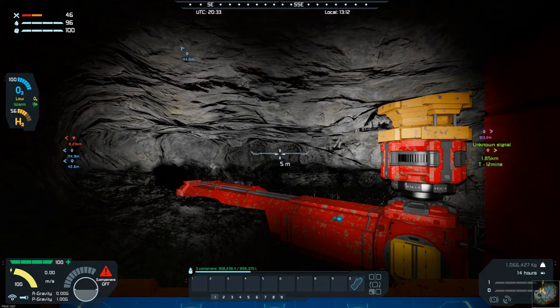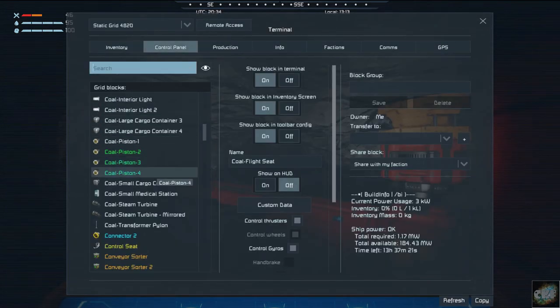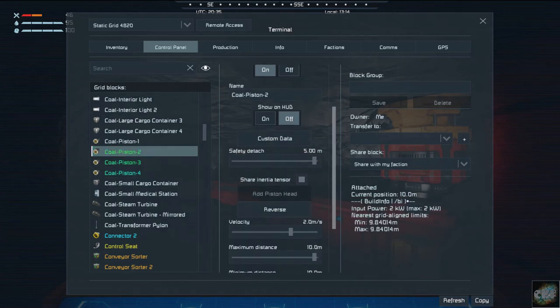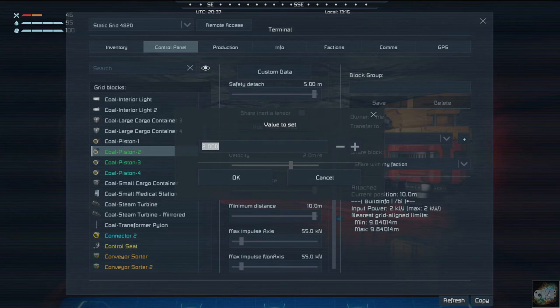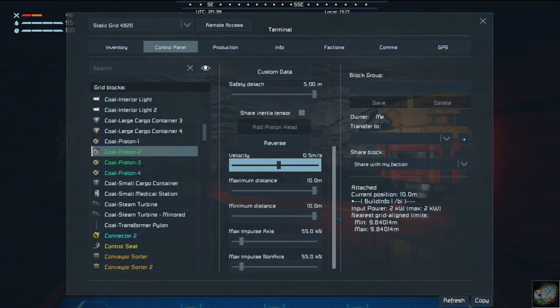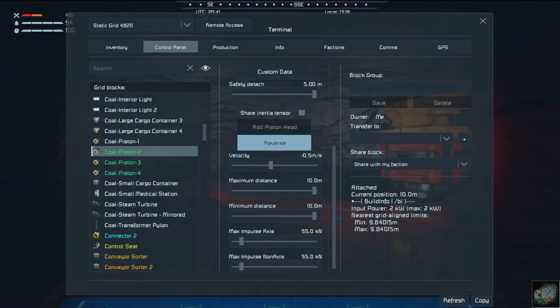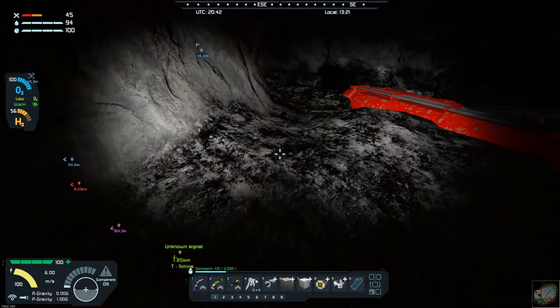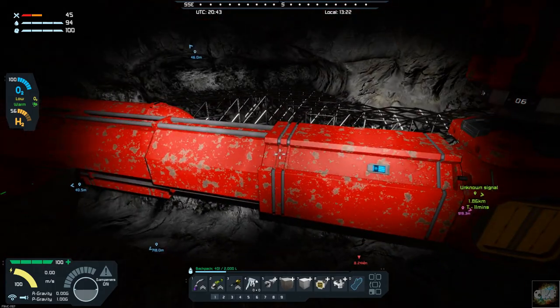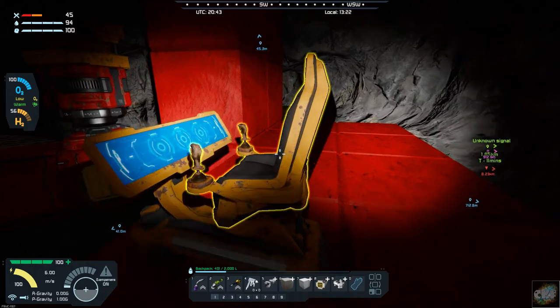Alright, we know that this first drill here is piston number two. Let's get into the control panel. Alright, let me check my velocities. We need to change this to 0.5. Max distance out, max distance return. So let's see if this will reverse. Which one is it reversing? I gotta change my max distance to 0, not 10. Back to the control panel, change this to 0.